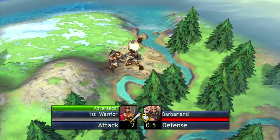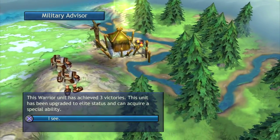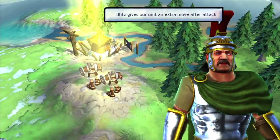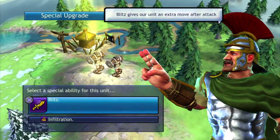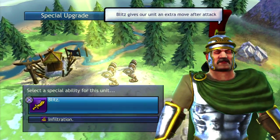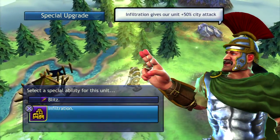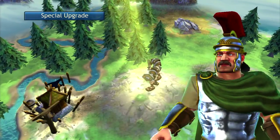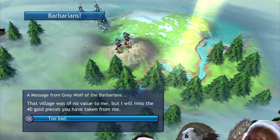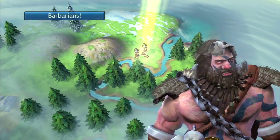I'm going to point out another thing that's vastly different from Civ 5. Whenever you get two random selections to upgrade to elite status — so blitz for an extra move after the attack, or infiltration which makes them better against cities — I'm going to choose cities. It changes their appearance too, making them look different on the map, and I like that effect.